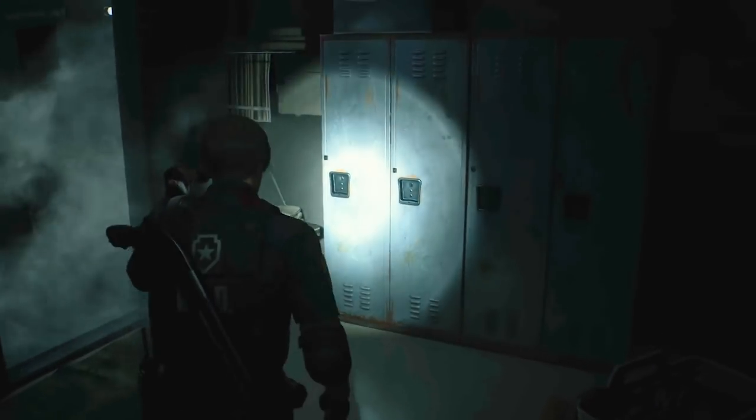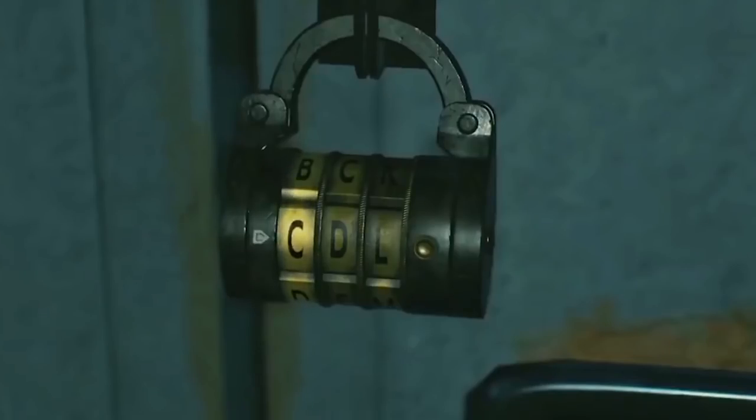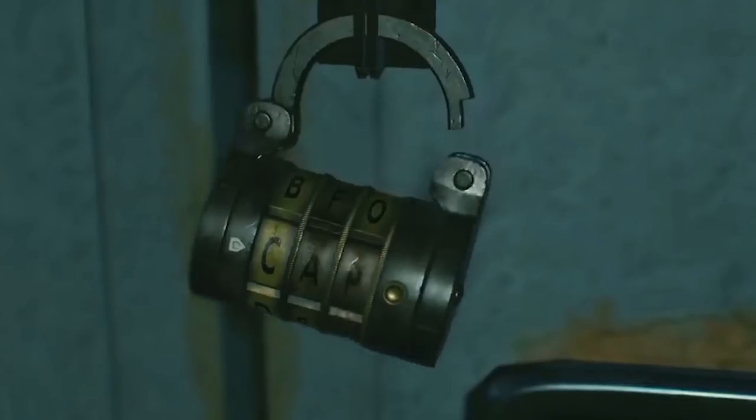The first lock is found in the locker room near the steam that blocks your path, next to the portable safe. The combo here is C-A-P, and gives you some shotgun shells.